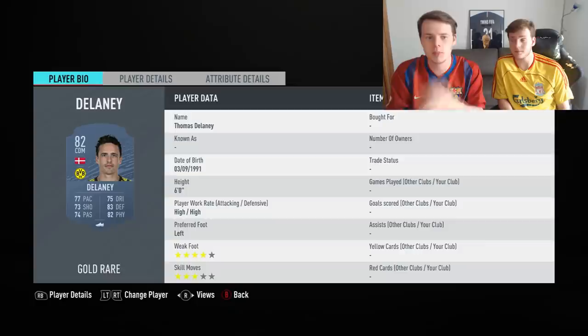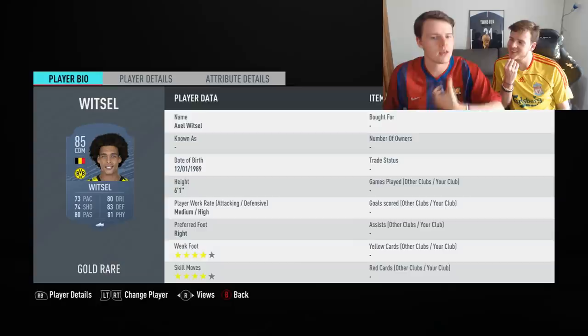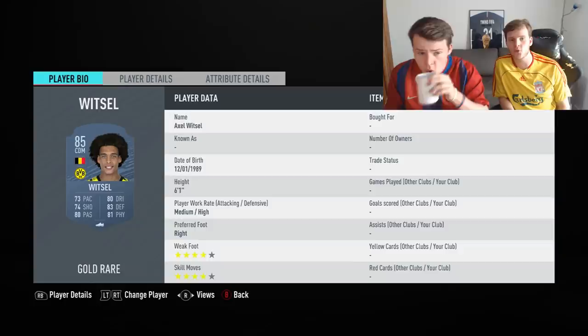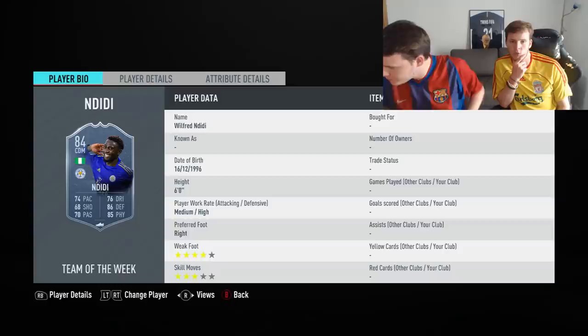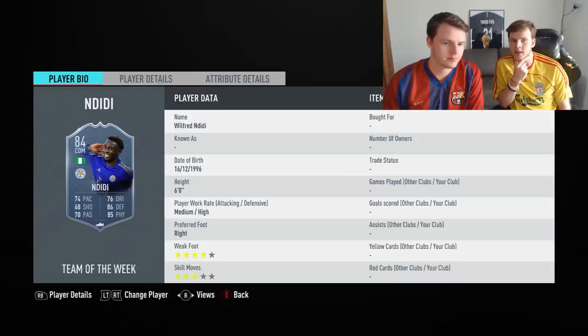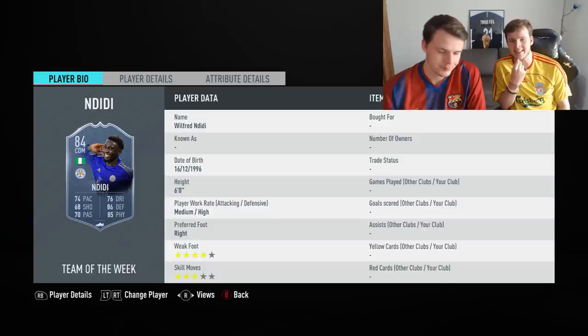Next up, Thomas Delaney — his inform version is absolutely unreal, he's a god in the midfield, a viking in the midfield. For medium budget CDM, we have Axel Witsel. It's important to invest into a great CDM, and Witsel will do the job. The second medium budget option is Wilfried NDidi — his inform card is really good, and for around 50,000–60,000 coins in the Premier League it's what you want: medium-high work rate, 74 pace, 86 defending, 85 physicality.